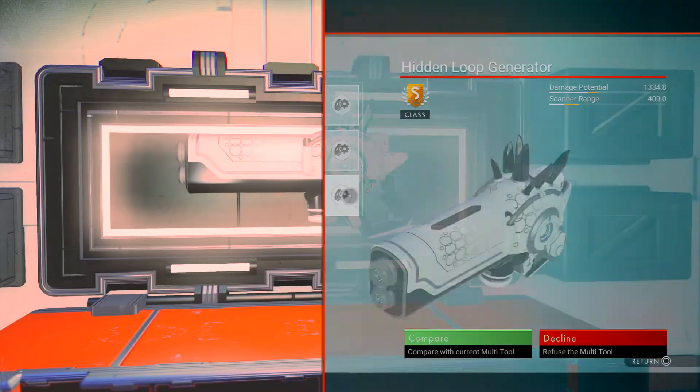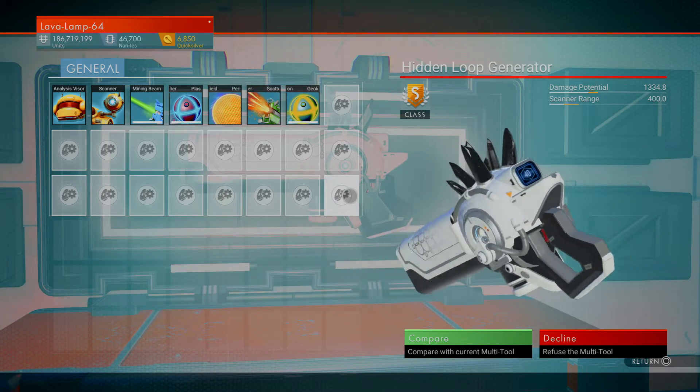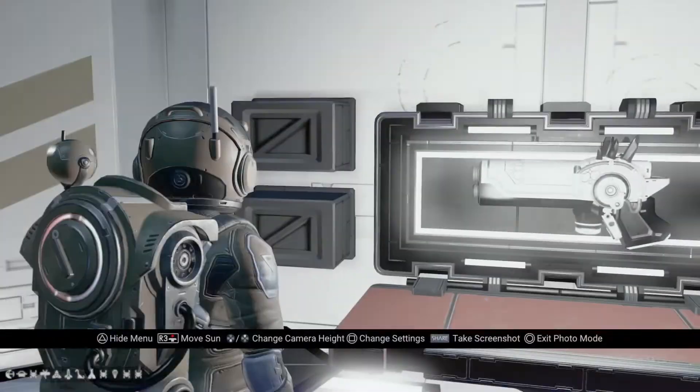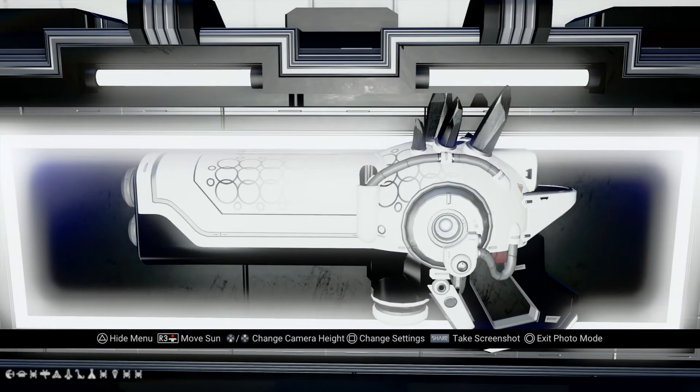That's one of the rarest multi-tools in the game. Those black crystals are super, super rare. And it has the portal glyphs on the bottom left-hand side.